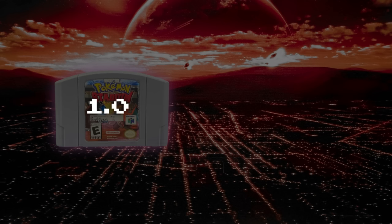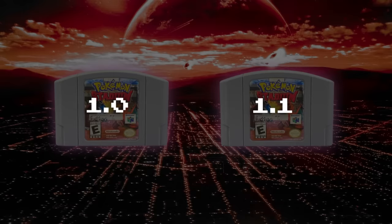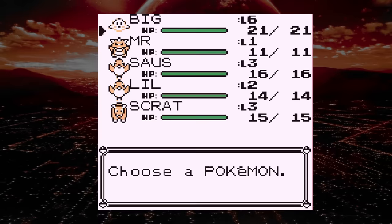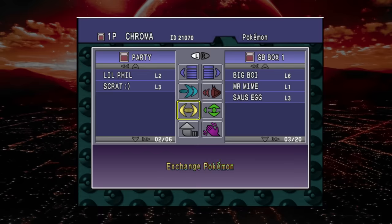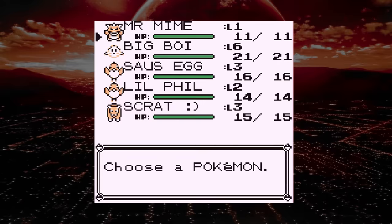I actually made a mistake in the last video when I said the bug was only present in version 1.0 of Pokemon Stadium. I must have gotten my ROM files mixed up when testing, because when I checked again while working on this video, it turns out that version 1.1 also has the bug. Regardless, let's see what happens. Using a previously corrupted save file, we load it up in Pokemon Stadium 1.2, and upon saving back to Pokemon Red, we can fully see it restores the names of the Pokemon.